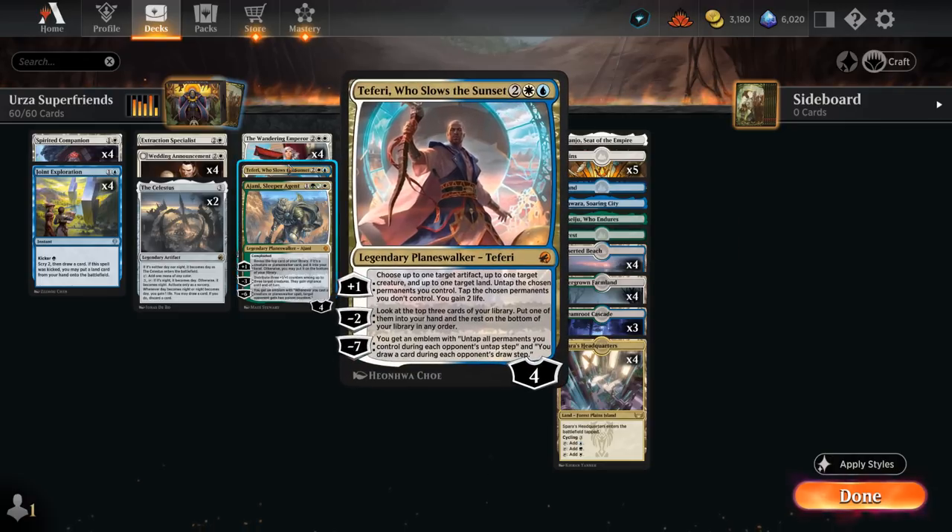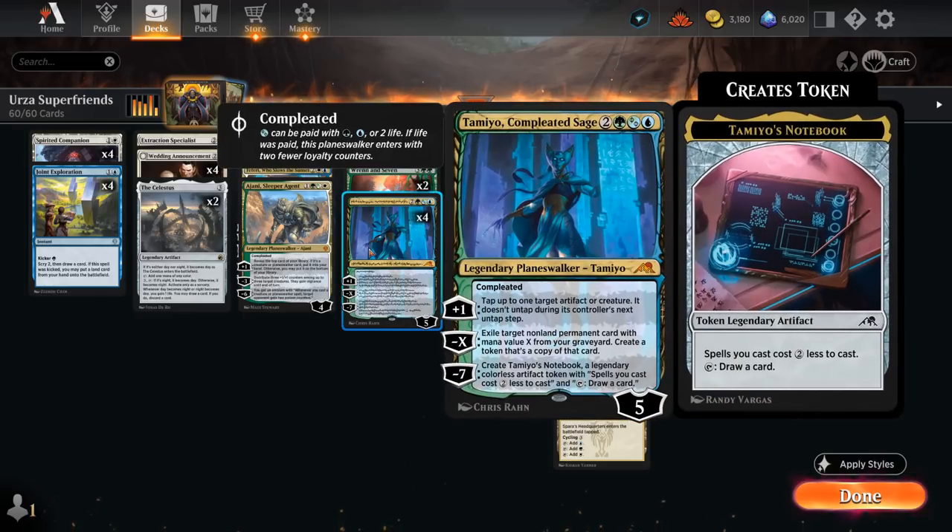We also have cool synergies like Teferi Who Slows the Sunset, whose plus-1 ability can untap Tamio's Notebook just to draw an extra card each turn, which is pretty sweet.